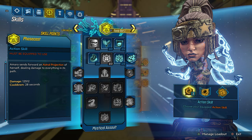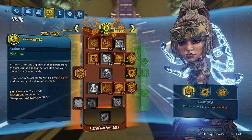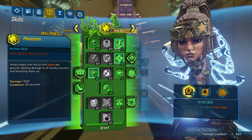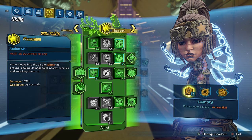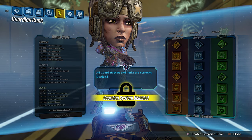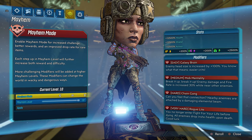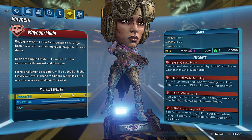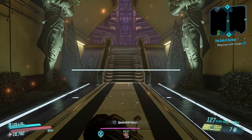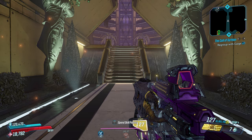Before we get deeper into this weapon, we need to look at my skill trees. I only specced into passive skills, but you guys should be speccing into your kill skills so you can have the most fun. We are playing as Amara today. Also, we have our guardian rank disabled, but you guys should enable your guardian rank. We are playing on Mayhem Mode 10 with four modifiers: Galaxy Brain, Mob Mentality, Chain Gang, and Rogue Light. This is also True Vault Hunter Mode.